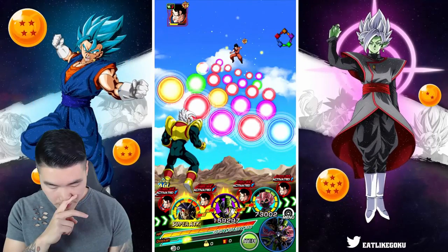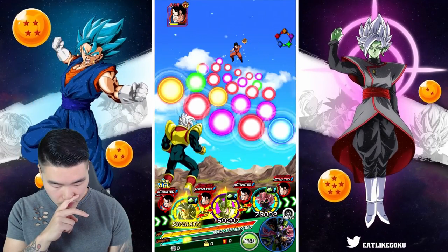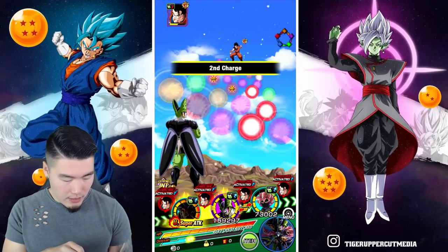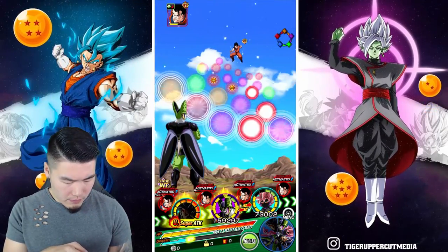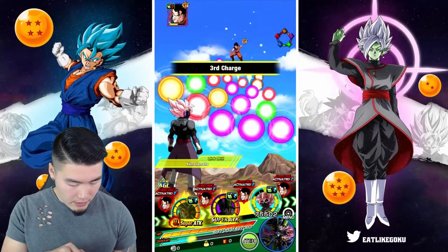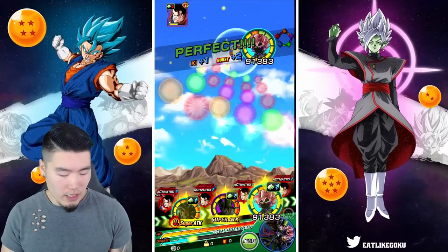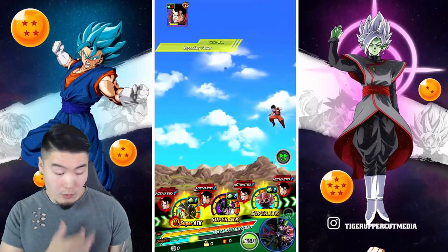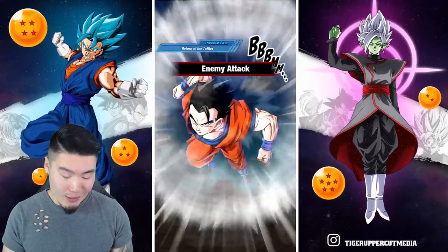I wanna give those 8 orbs to Cell. Let's actually give him this one. We can give him these I guess. And let's also super obviously with Oms too — keep debuffing him. We're doing good actually, we're doing really good here. Oh, we're getting supered.